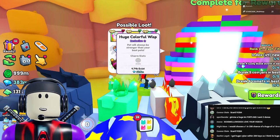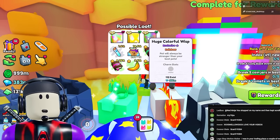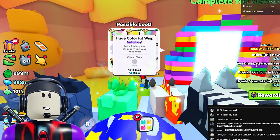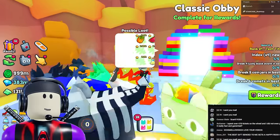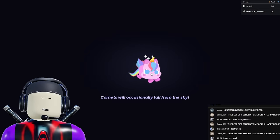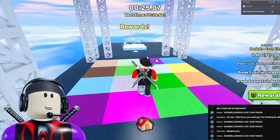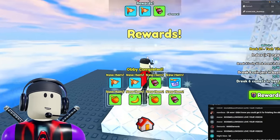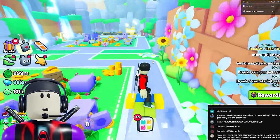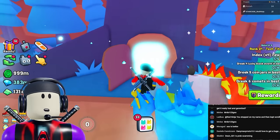Next is the huge colorful wisp - there are 4,700 of these that exist, selling for 63 million. The golden version has 739 existing and the rainbow has 112. The only way to get one is by completing obbies in the game. You have to wait an hour for each obby to reset, though you could run around completing all obbies continuously until you get a huge pet.